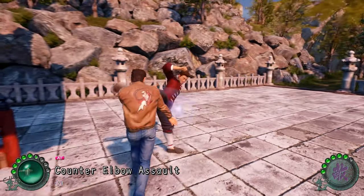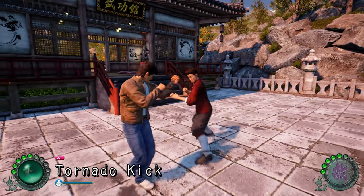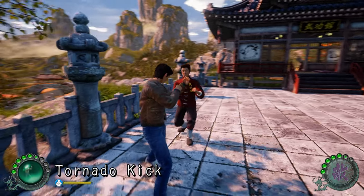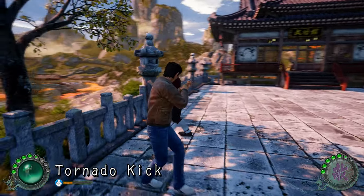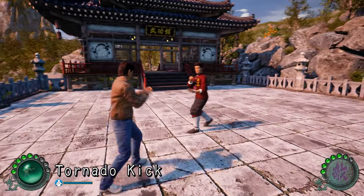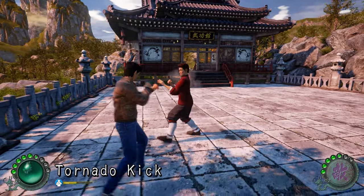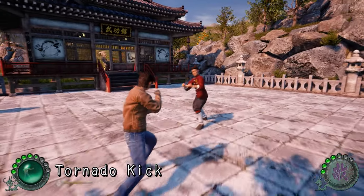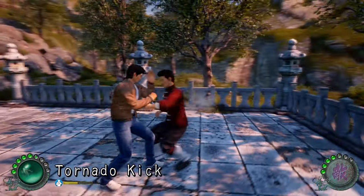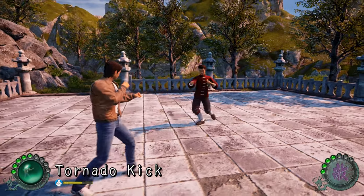You can do a counter elbow assault by pressing right trigger, or you can do a tornado kick. Tornado kick is probably a really good combo — especially on weak opponents like this. It's a midrange attack that knocks the opponent down sometimes. It's also a good attack to replenish your block gauge if you knock people down or stun them. There are a lot of things you can block as long as you have your block gauge, so you need to replenish it.